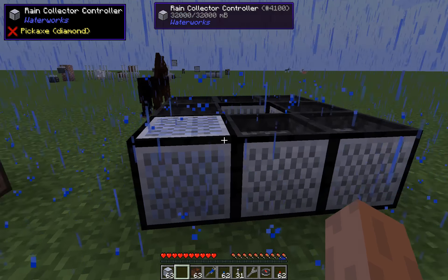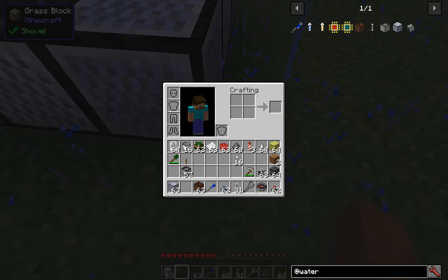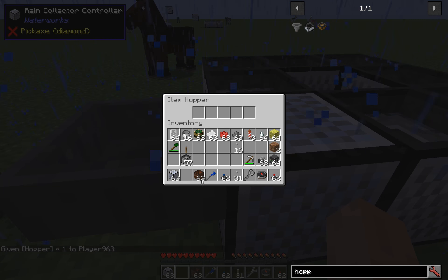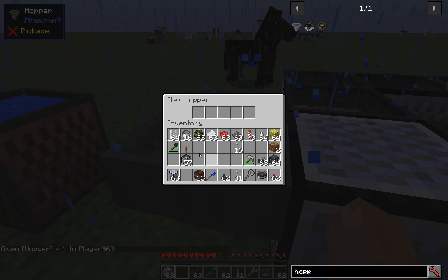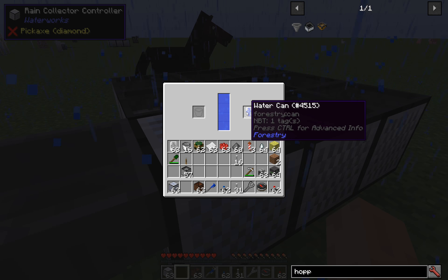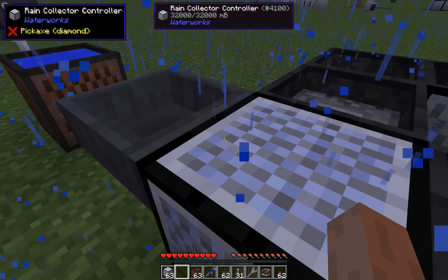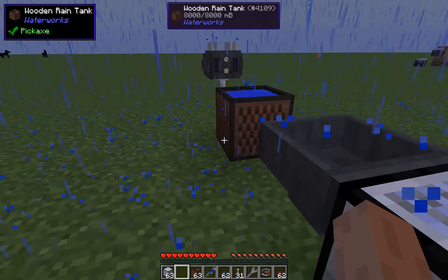All the blocks also have Forge capabilities, so you can use hoppers to pipe items in and out. They also support other fluid containers, so Forestry cans can be filled, or you can fill buckets. Piping in and out works with no problems.